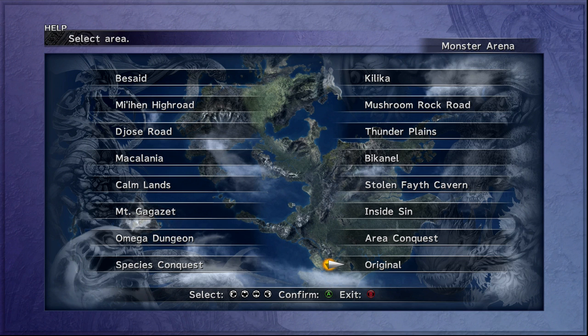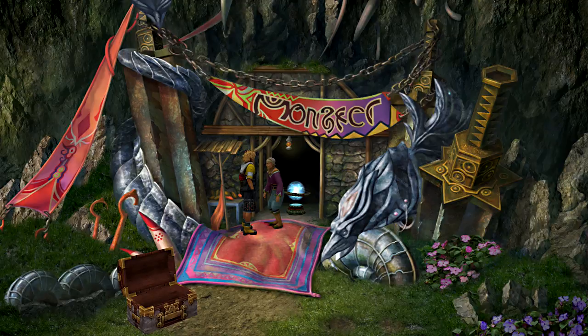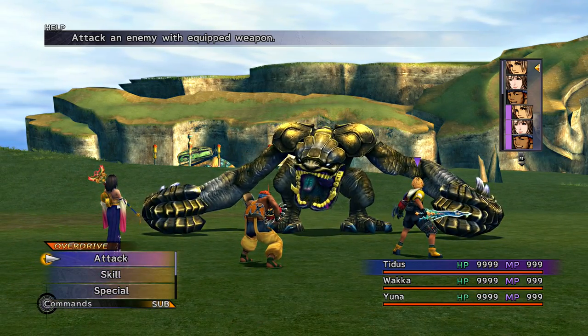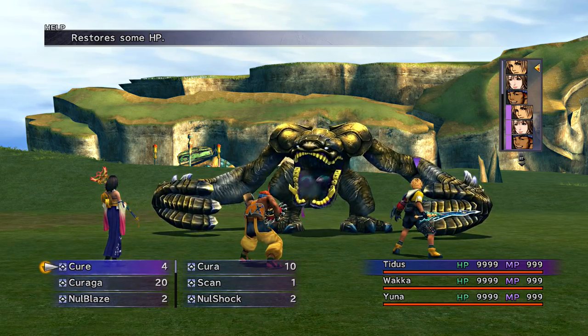This one is going to be against Earth Eater. Earth Eater is actually a pretty straightforward fight, especially if you have really good stats. For this first phase of the fight, you want to make sure you cast Haste on everyone. He's pretty slow and it's going to take a while for him to get to his first attack, so you can take this time to spec yourself out.